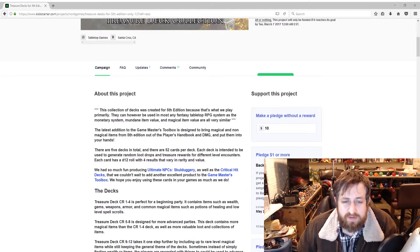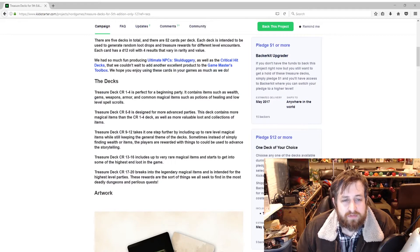This collection of decks was created for fifth edition, because that's what everybody's playing right now. Treasure Decks 1 to 4 is perfect for a beginning party — it contains items such as wealth, gems, coins, armor, weapons for low levels, and low level spell scrolls. The 5 to 8 deck contains much more, 9 to 12 is a rare magical level, 13 to 16 is a very rare magical level, and 17 to 20 is the legendary magical level.